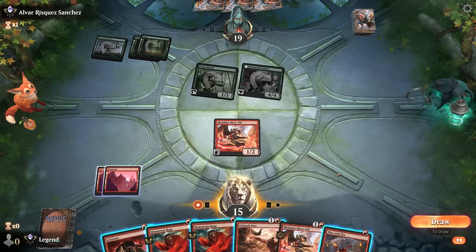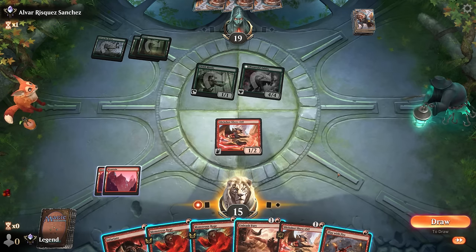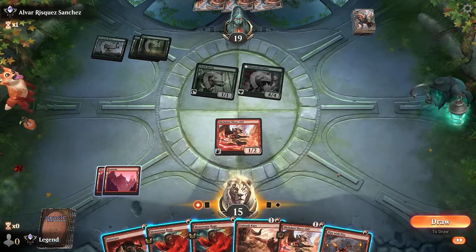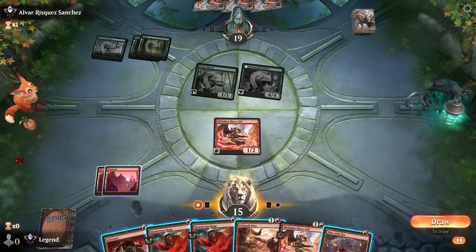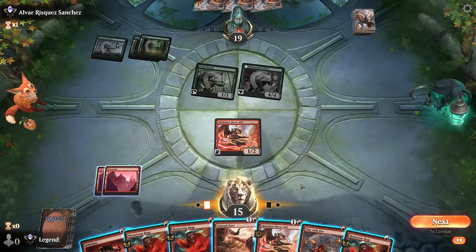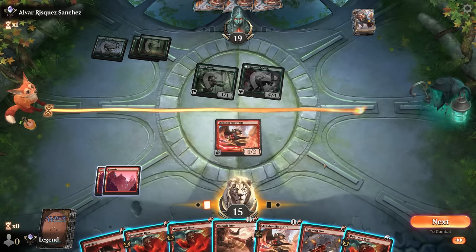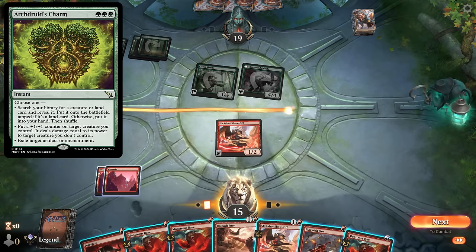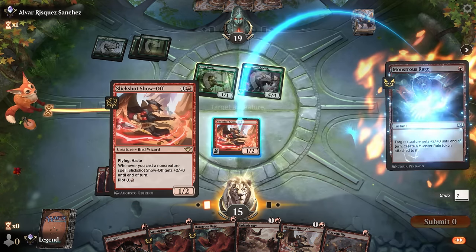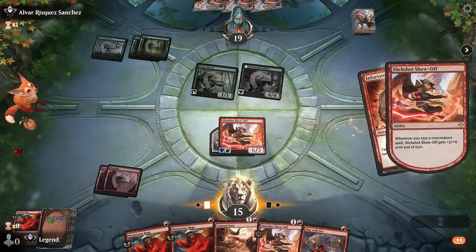We can take a blind draw step—if it's a land go for Monstrous Rage plus Unleash Fury; if not, just cast a Slickshot, get in for two, and next turn scry with Play with Fire. With a land I can just double Monstrous Rage. Find another Monstrous Rage—how do we feel about Monstrous Rage plus Infuriate? Could be bad if they have a fight spell, although if they had something like Arcdruid's Charm they probably would have cast it on turn two instead of attacking with Elvish Mystic.